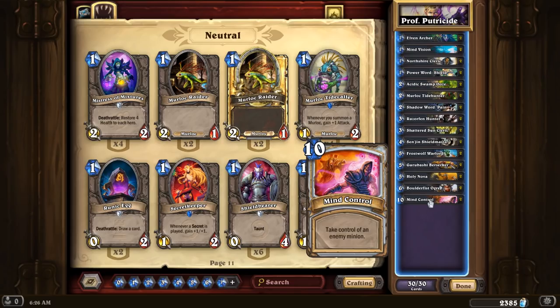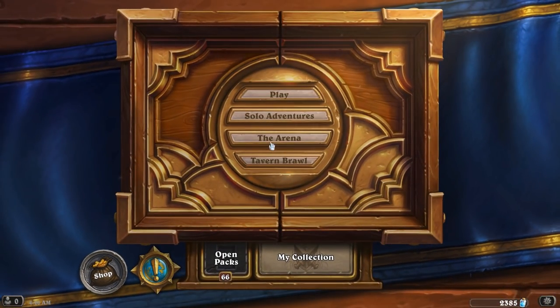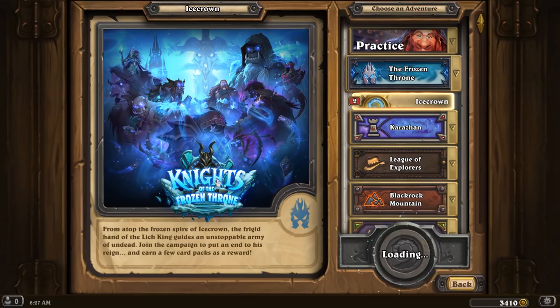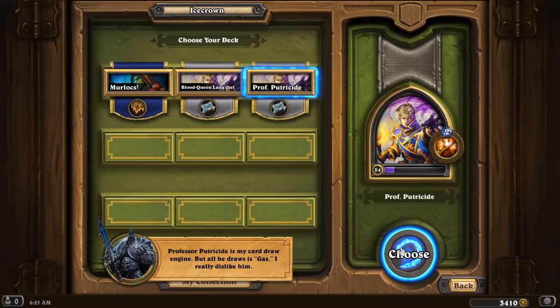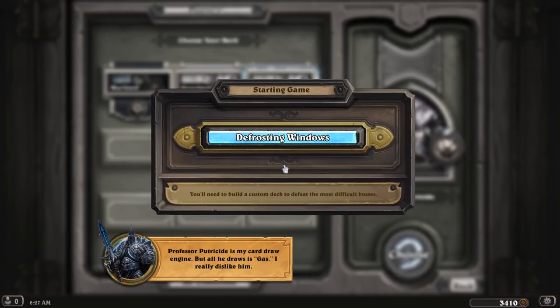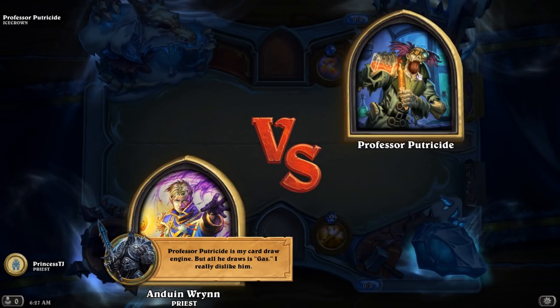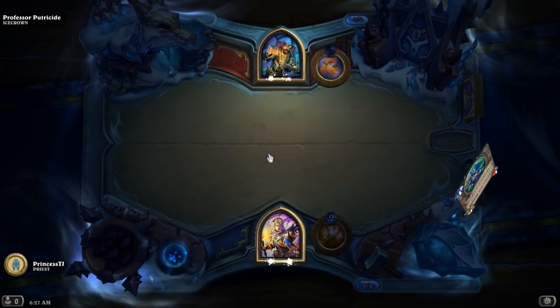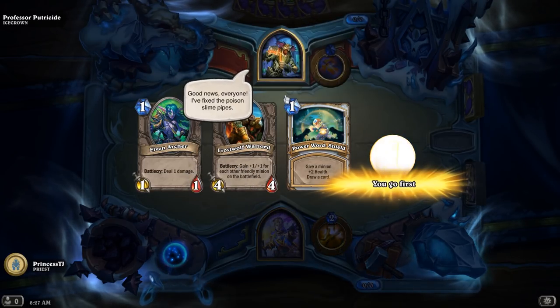Thankfully, you can quite easily control when he is going to phase. Phasing him at the start of your turn using a Mind Control is very, very possible, and probably the easiest way you're going to get through this fight. The fight is more or less just about knowing what's going to happen — knowing what potential secrets he has, and sort of drawing on curve as well.